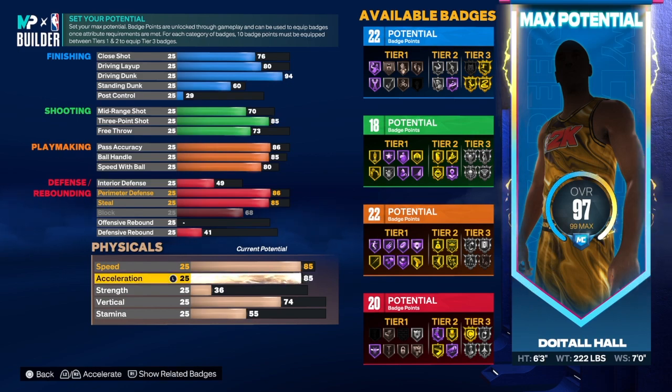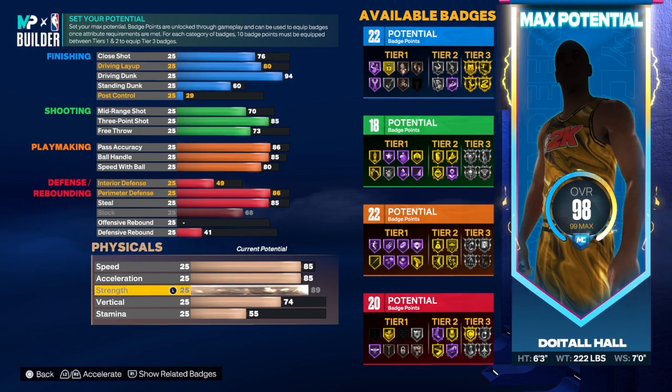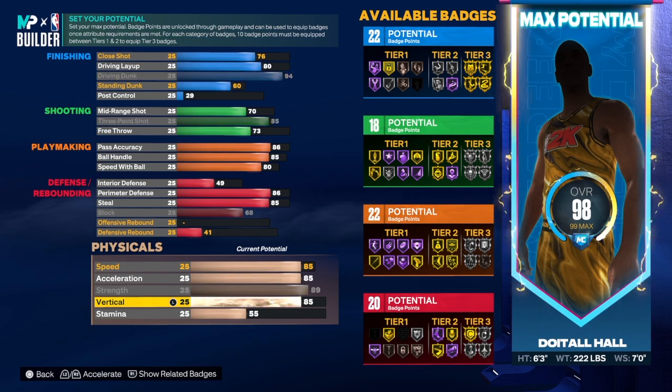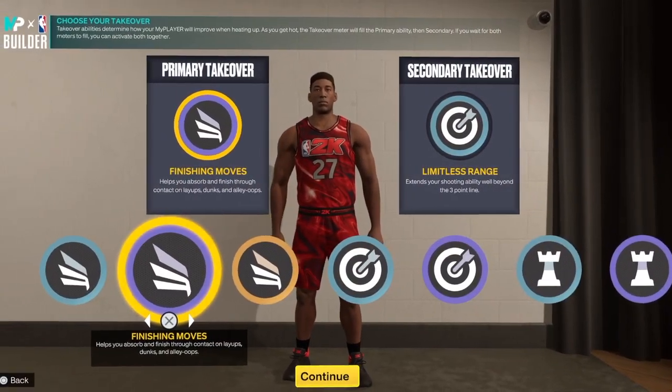For the physicality, we're going to get speed to 85 and acceleration to 85 as well. Like I told you, 89 strength — as you can see we do get gold bully. This build is really really strong; it's crazy that we can get that much strength on this build. For the vertical, I took it to 85 to get those small contact dunks — you can take it to 82 and be just fine, but I took it to 85. We'll put the rest on stamina.